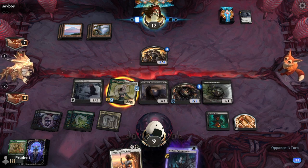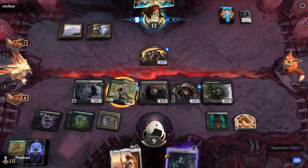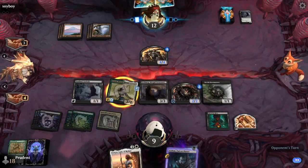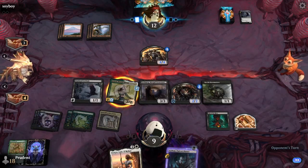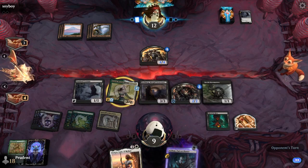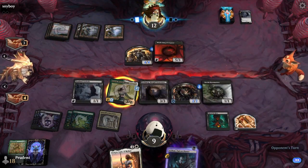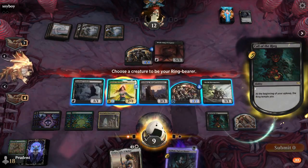Look at these powerful cards: Witch King, Arwen, Orcish Bowmasters. The Witch King also makes you sacrifice a creature if you deal combat damage. If you dealt combat damage, the person who dealt it sacrifices one of the creatures that dealt it. And you get a ring temp too — because why not with this card? It's just one of the best cards in the set, up there in the top rankings.